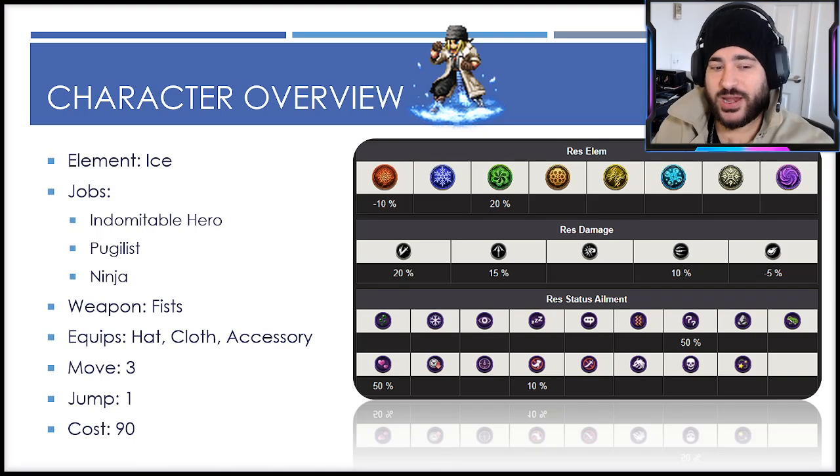Brand new ice unit. They gave him the Indomitable Hero main job, which is unique to him, with Pugilist and Ninja sub jobs. He equips fists, and then hat, cloth, and accessories as the other equips, with a move of three and jump of one.